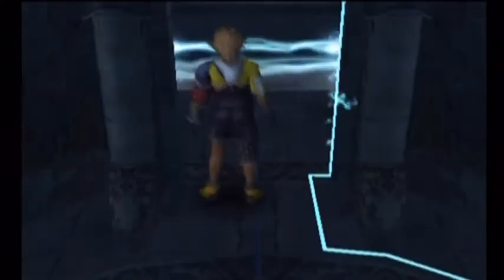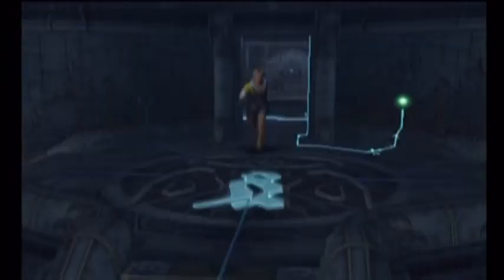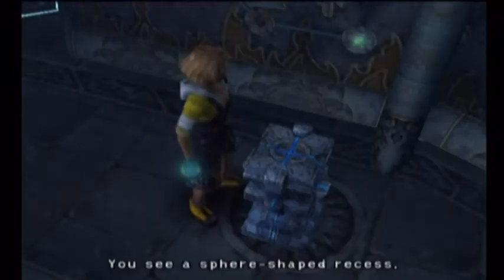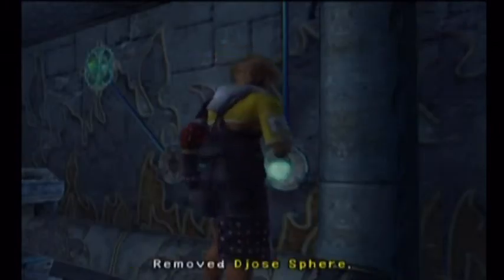Now this opens a pathway that you need to get through to light up the eye section of the symbol. However, as you can see, it's currently filled with lightning, which makes it a little bit impassable because Tidus can't fly. So what we've got to do now is put both of these spheres back into this pedestal.